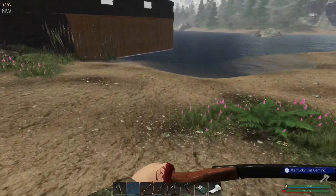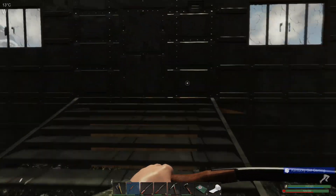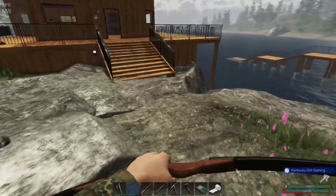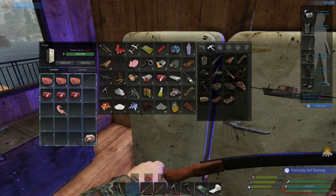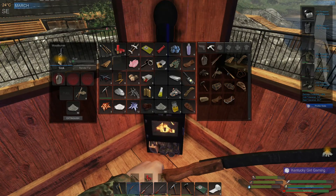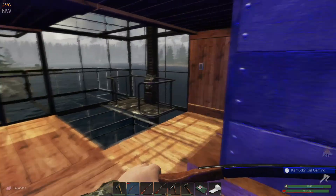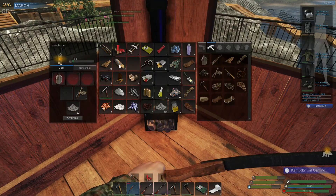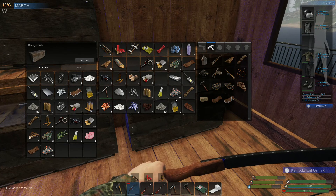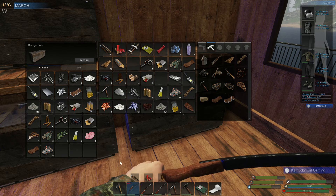Let's get back in here and see what we did end up getting as far as loot goes for the day. Let's wash our hands. We are definitely expecting a double attack, if not a triple attack, tomorrow — so that'll be fun. We'll probably bust out the 9mm just so we'll have tons of ammo. Not including the meat that we did get and this wood, everything else is loot that we did get from raiding the bases.